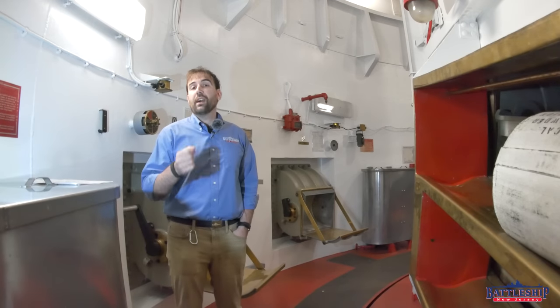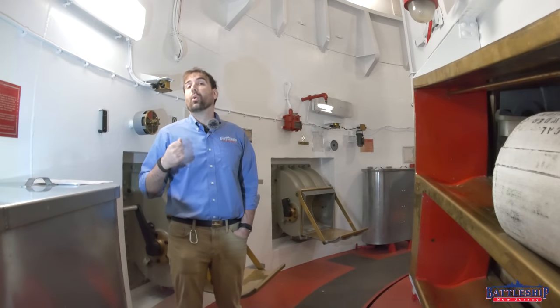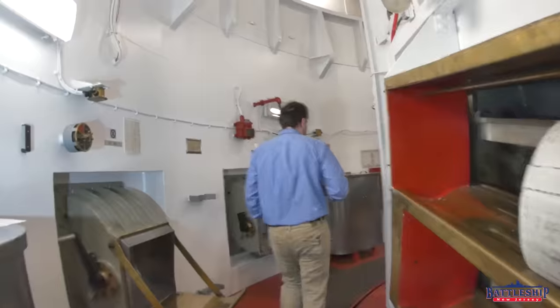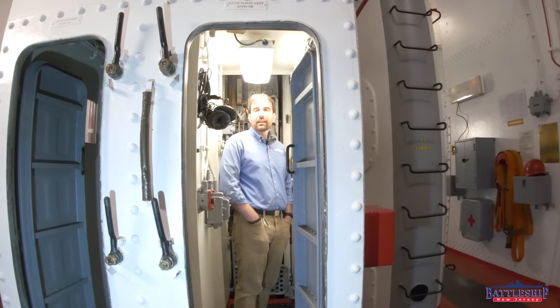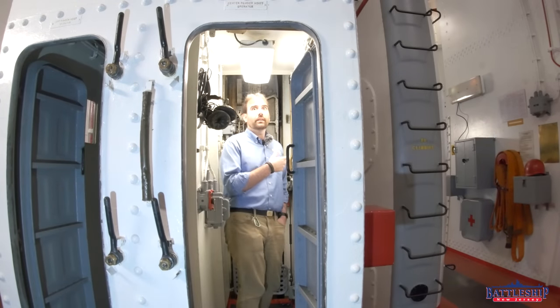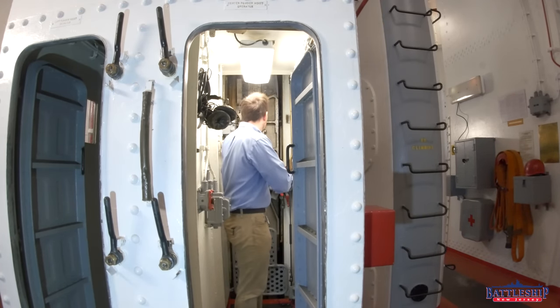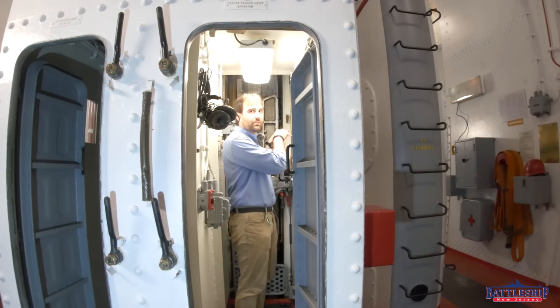That brings us to the final positions down here. You've got three guys who are the powder door operators — left, right, and center. We're in the center powder door area. The Navy is not creative when it comes to naming things: what do you think these guys do? They operate the doors to the powder elevators. When the elevator comes down, you open the door so that the powder on the shelf can be pushed in, and when the powder's ready to go up, you close the door and the elevator goes up again. Piece of cake.